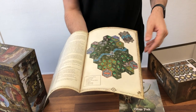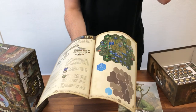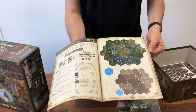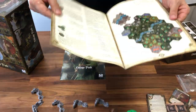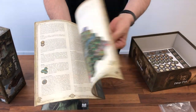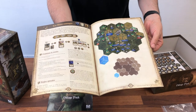Then you have a second scenario, which is a fun scenario that describes the attack of wild beasts on a little village — very fun to play. And of course we have that in French as well. For those watching in French, you can have a look at the two scenarios proposed with the Village Pack: one is a resource management scenario, and the other is a wild beast attack scenario.